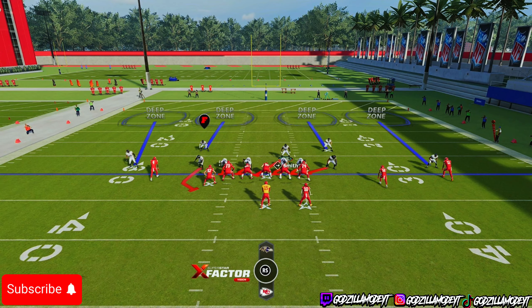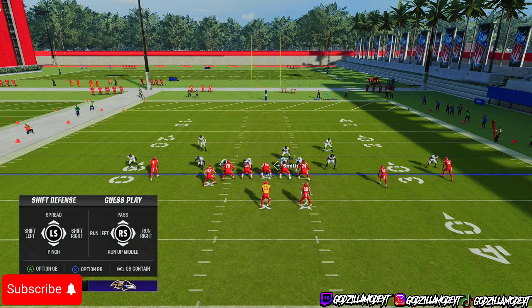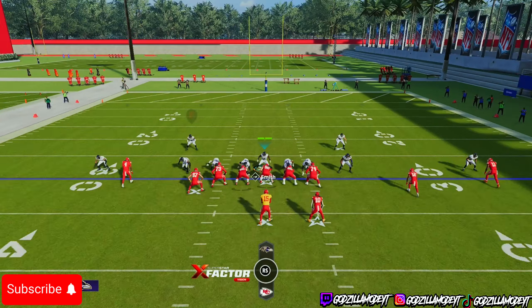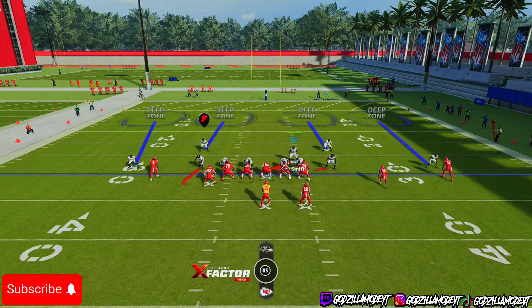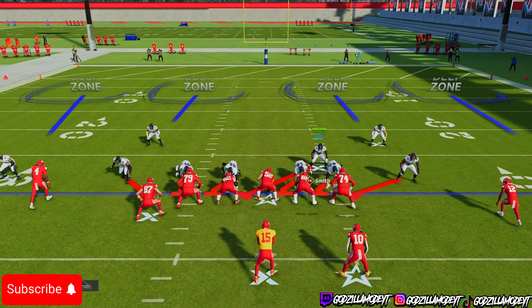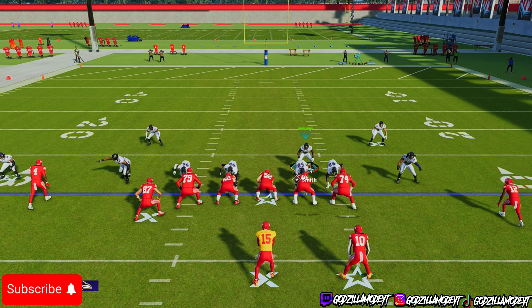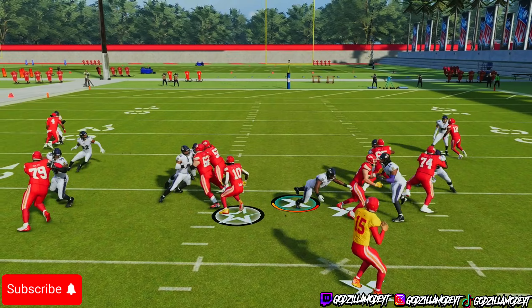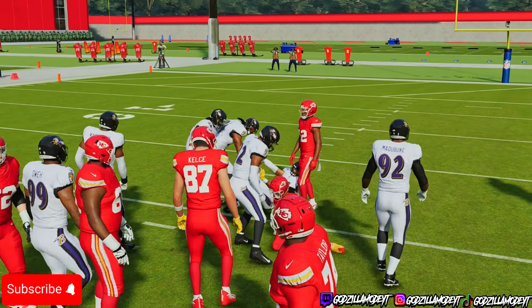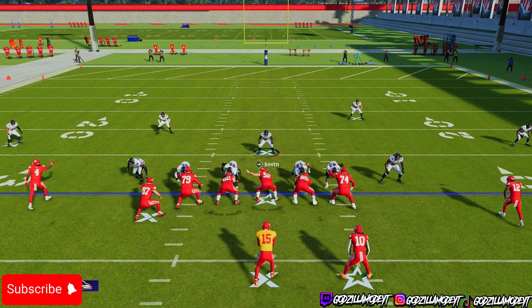What you want to do is use your user. If the run is on the right side, I'm going to user through the middle right here — most times you can shoot the gap. Sometimes I like to spread my linebackers too, which helps just in case you want to play passing defense. From the snap — boom — I shoot the gap. Y'all boys just seen it on the screen — I shot that gap.